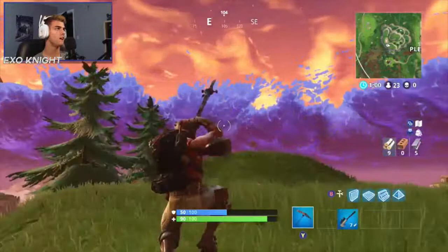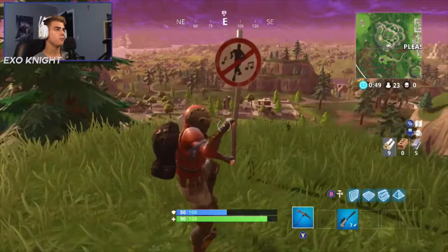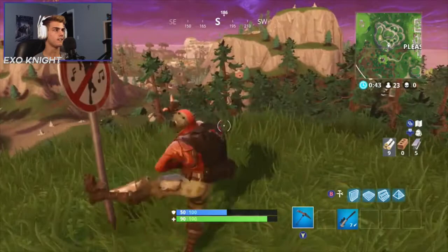So we came up on the fourth dancing location. It is just outside of Pleasant Park on this hill — it would be west of it. You can use any of the free dances that you have, or six dances if you want to fill out your whole thing.